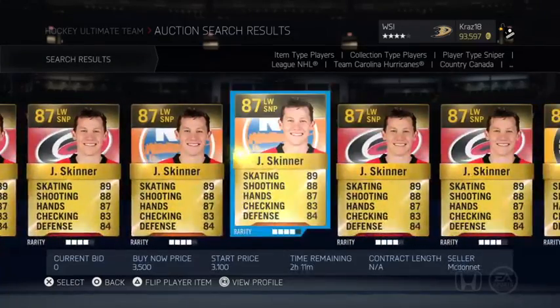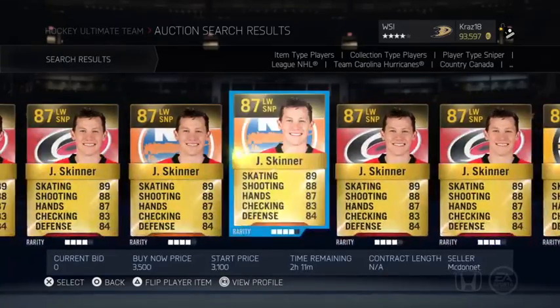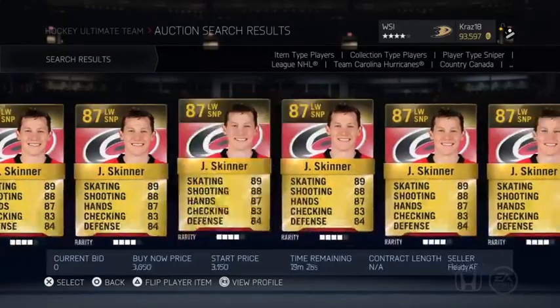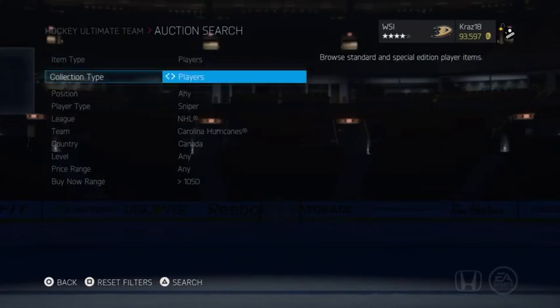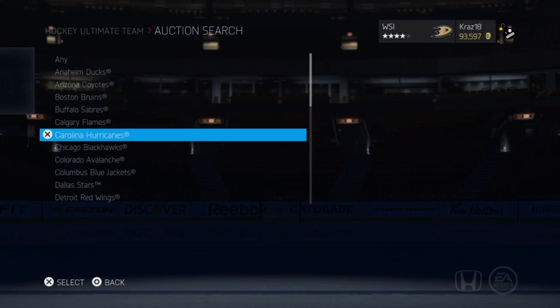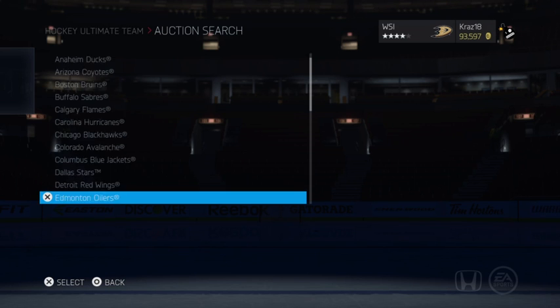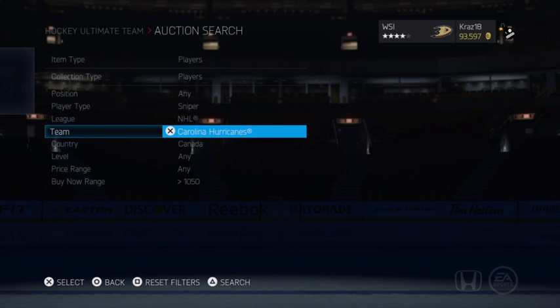This is the trick I've been using. I used it last year when I was low on pucks, and I used it this year too. I remember once I had 20K, spent it all on good deals, and ended up with 50K after they all sold. You just have to pick a player that goes between your puck range — like 3 to 10K — search him, get a rough estimate of his buy now, then buy the lower ones and sell them for a bit lower than the average. That's a good tip right there.